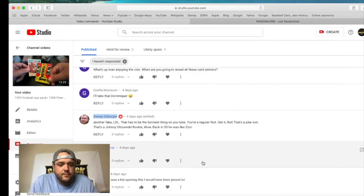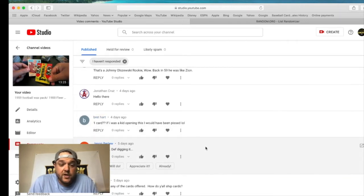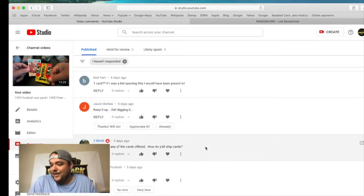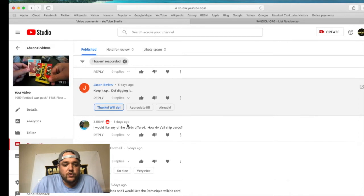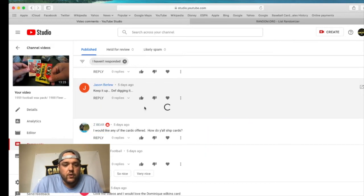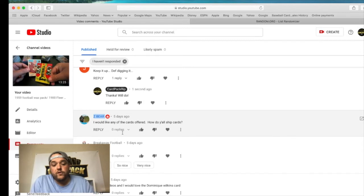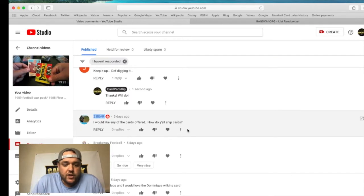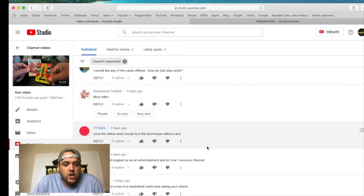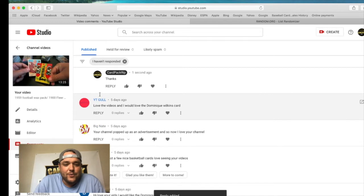'I would like any of the cards offered. How do y'all ship?' We ship through UPS Store — just give me the address when you win. Everybody that won here today will go to cardpackrip at gmail.com and send me your address, and then I can send this stuff to you. YT Goal again — 'Love the videos and would love the Dominique.' YT, you're back in it again — super supportive guy. Your channel popped up as an advertisement — 'Now I love your channel.' Thank you, Big Nate. We did run a little ad campaign to get the channel started and that's how a lot of people found us.